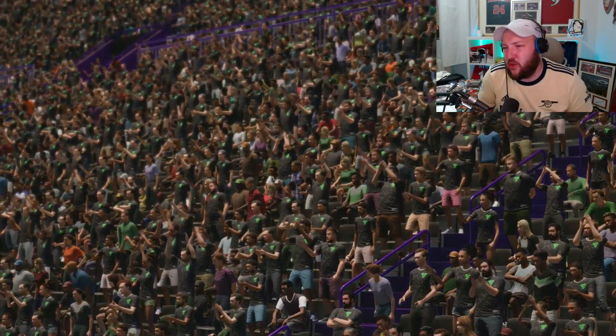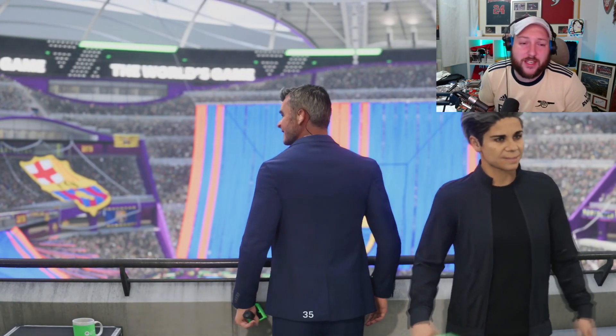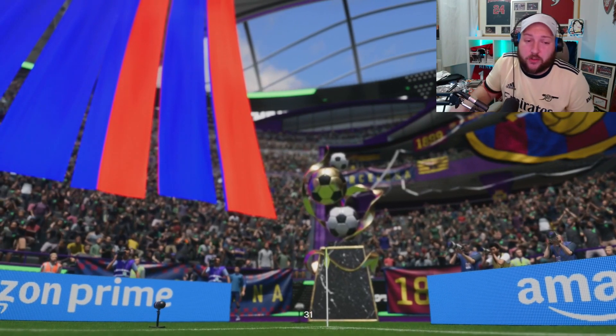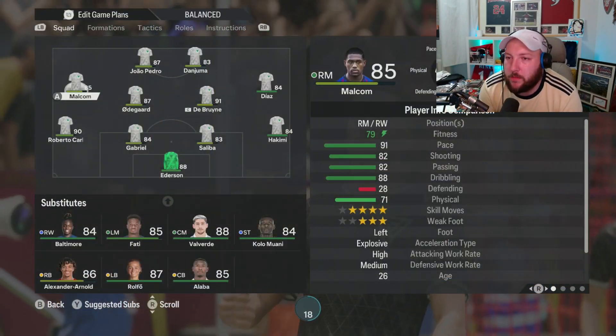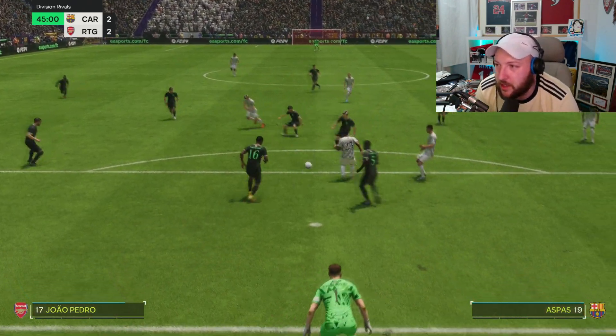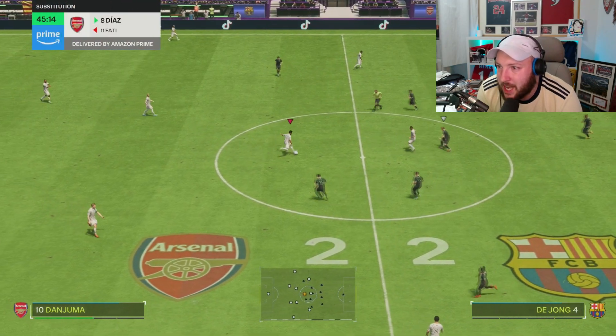Malcolm has been causing a lot of problems, especially on the counter-attack, opening up a lot of space. I am going to move him over to the left-hand side — just forgot to do it — to show you what he looks like in terms of crossing and shooting across goal. So we've got Malcolm on that left-hand side now, and his main job is going to be more of an in-swinging, shooting-across-goal situation.